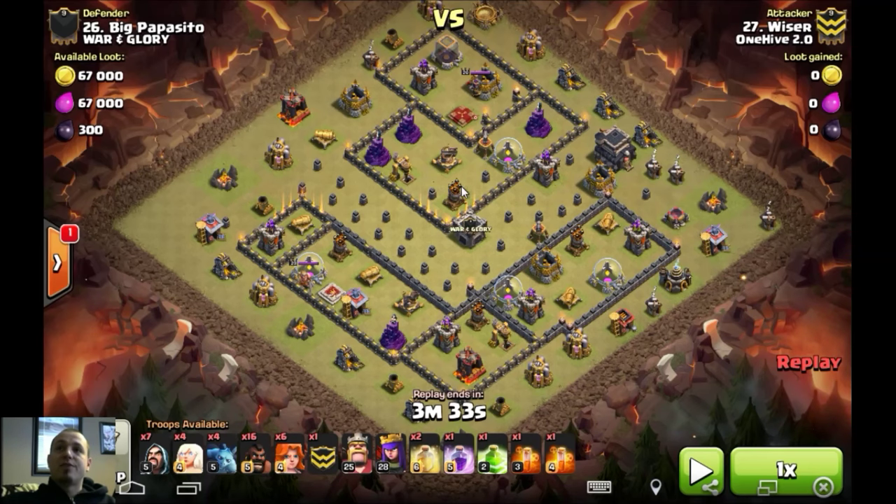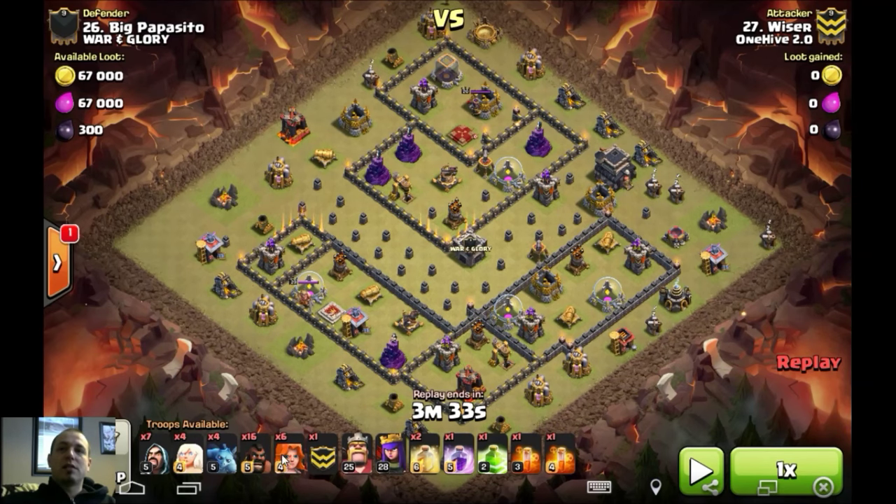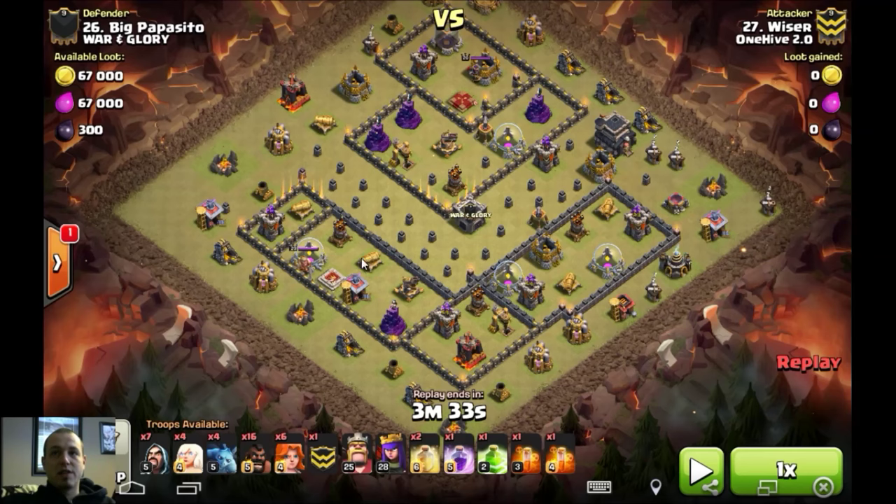I wanted to pull the CC out and take out all those buildings to neutralize that double giant bomb. Once the queen was in there and CC was pulled, I brought a cold-blooded golem, six valkyries, and my king — dropping everything right on this mortar with a jump spell over this corner. There are three more teslas in a row right in front of the wizard towers. The valkyries, king, and golem would take care of the queen and that tesla farm. I'd drop the heal over the jump, keep everything alive, then deal with the remaining sections with hogs. I was 99.99% positive the other double giant bomb is between this expo and cannon, so the goal was to use maybe six or eight of the sixteen hogs from this side to get to that expo, and send the rest — eight or ten hogs — on this mortar to take out those defenses. It should have been GG.